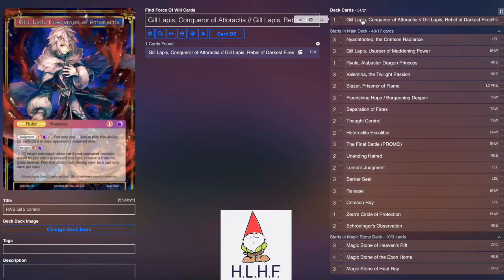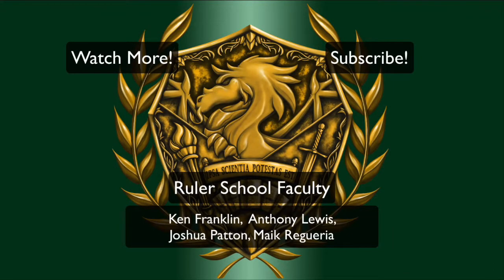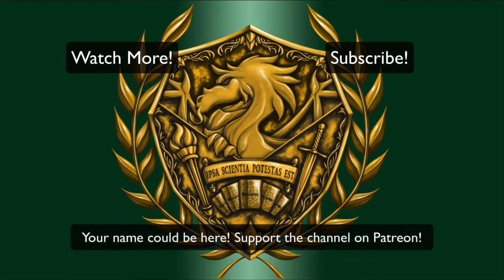So there you have it — that is the updated Gil Lapis II list. Let me know what you guys think. Come back again tomorrow for the next deck profile. Until next time, this is DM073 signing off. Huge thanks to the patrons of the channel — you see their names on the screen as well as down below in the description. They are what help make this channel run and help me do these awesome projects for you guys. If you'd like to join and get access to all the cool perks that come with being a patron, click the link on screen or down below. Thanks so much, see you next time.